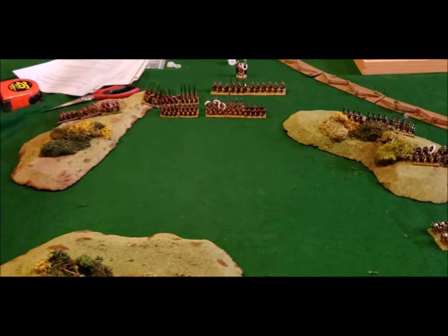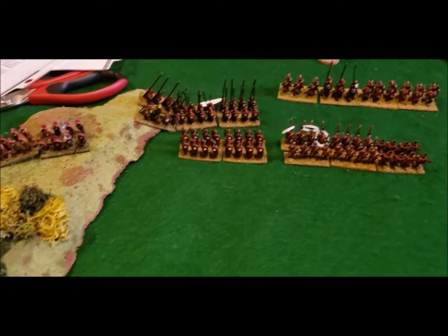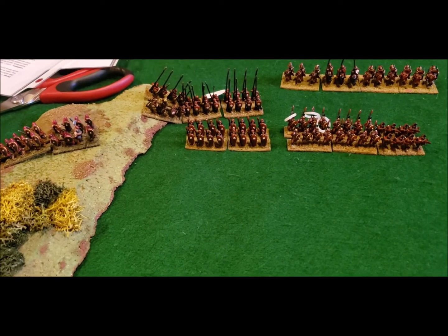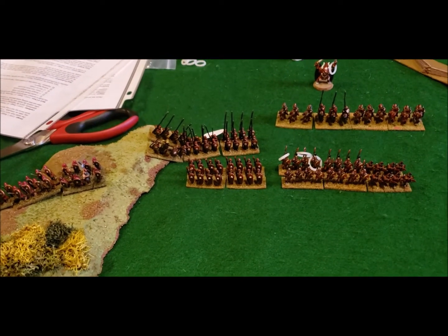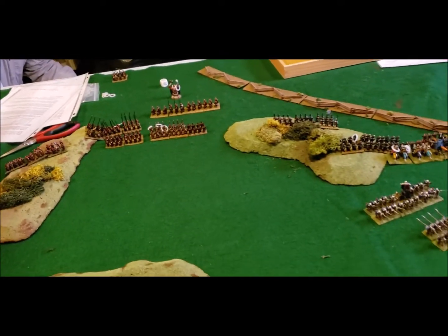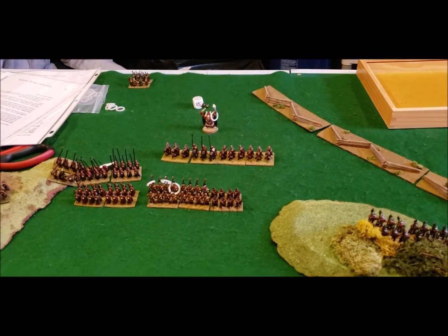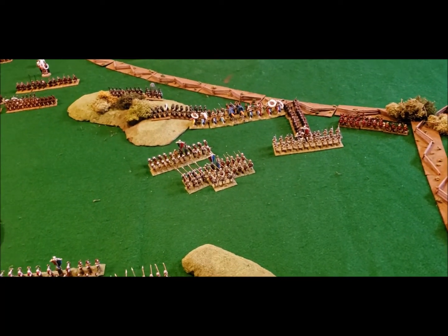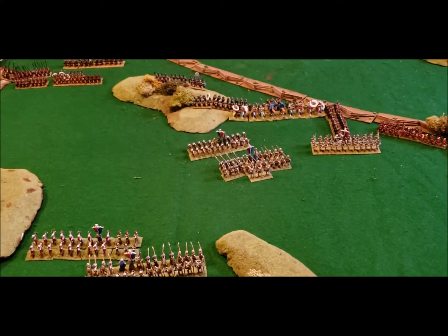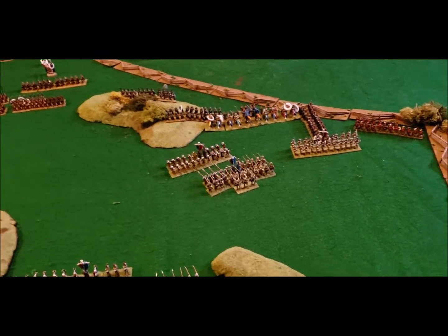The archers scored some kills, and then the catastrophic thing — the vortex went through the front infantry unit and sucked up eight guys. But when it got to the back unit it was apparently full, so the back unit did not take any damage — lucky. His demon lord over there healed himself a little bit. That's it. We're looking at starting turn five — let's roll initiative.